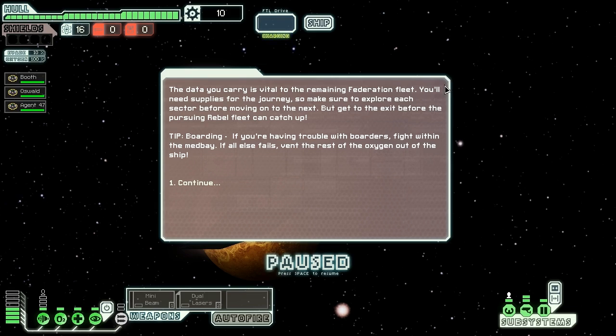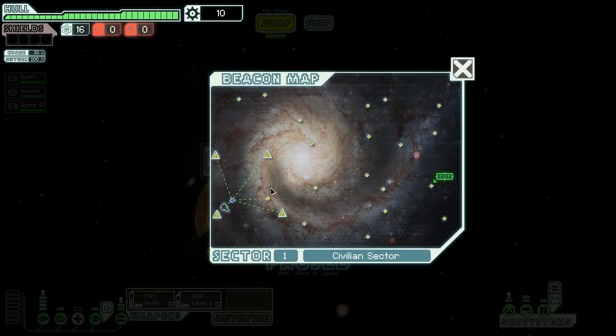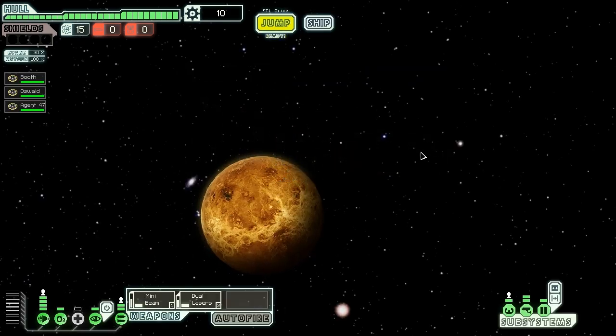The data we carry is vital to the remaining Federation fleet. We'll need supplies for the journey, so we'll need to make sure to explore each sector before moving on. We're thinking about boarding — having the ability to fight in the medbay or venting oxygen out of the ship. Hopefully we won't have to deal with that too much at the start. We do have a decent anti-boarding crew because we have two humans — better than two Engi or two Zoltan. Now let's distribute our energies and jump.